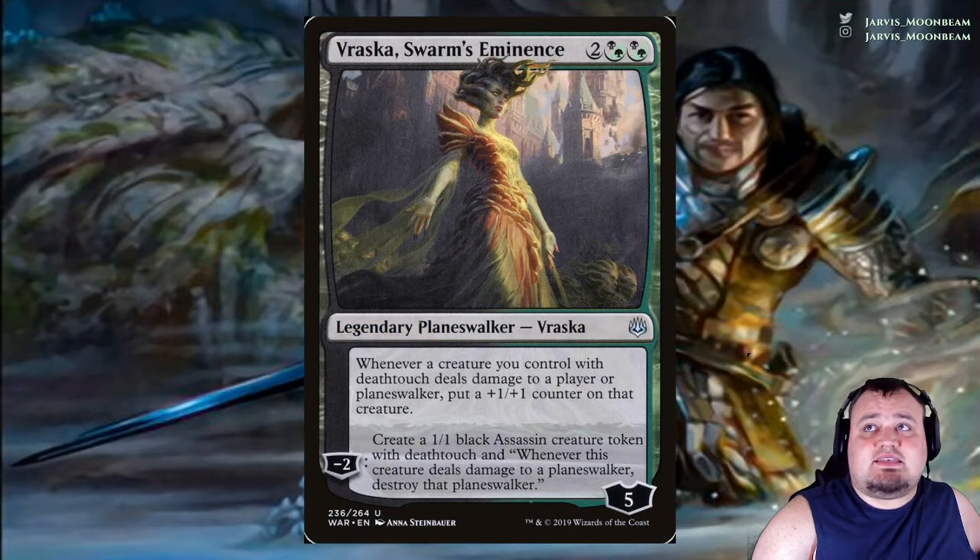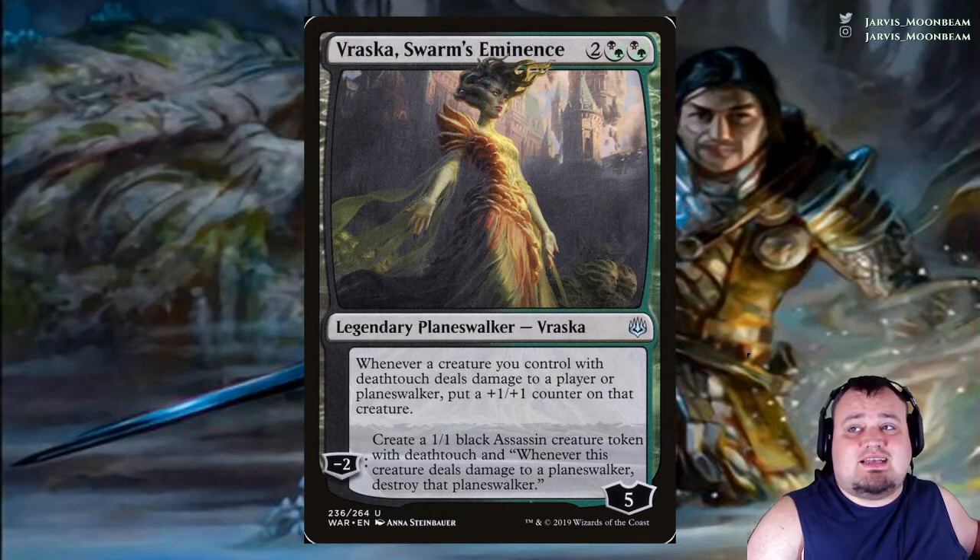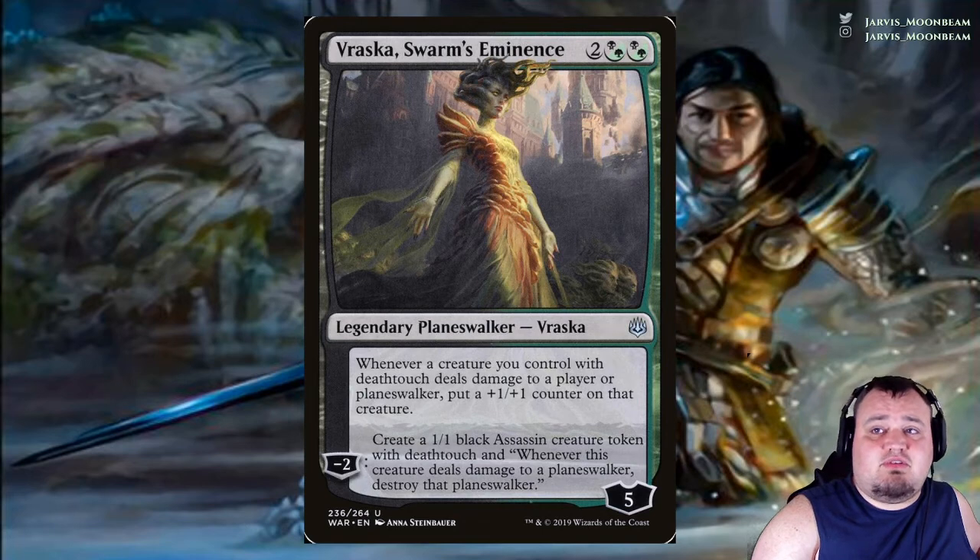Vraska, Swarm's Eminence costs 2 Golgari Golgari. Whenever a creature you control with deathtouch deals damage to a player or planeswalker, put a +1/+1 counter on that creature. The minus 2 creates a 1/1 black Assassin creature token with deathtouch — whenever this creature deals damage to a planeswalker, destroy that planeswalker.